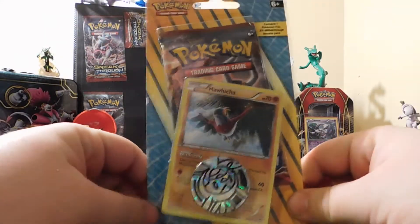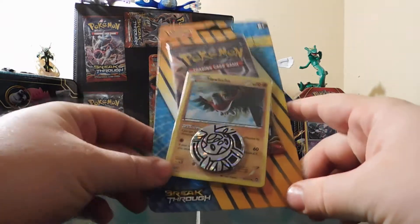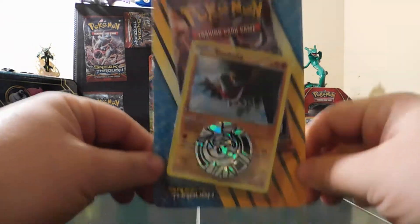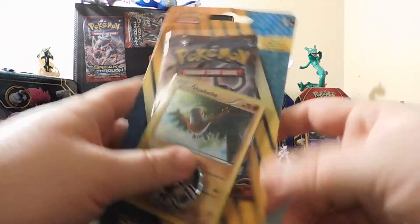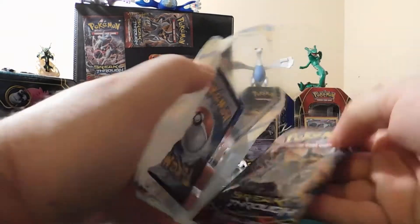What's up YouTube? PokemonLegend1990 here and today we're opening up a pack of Breakthrough which comes with a holo Hawlucha card and a Chespin coin. Let's get into this right quick. If you're not already subscribed be sure to do so. Got a lot of stuff coming your way. Let's get this pack out of here.